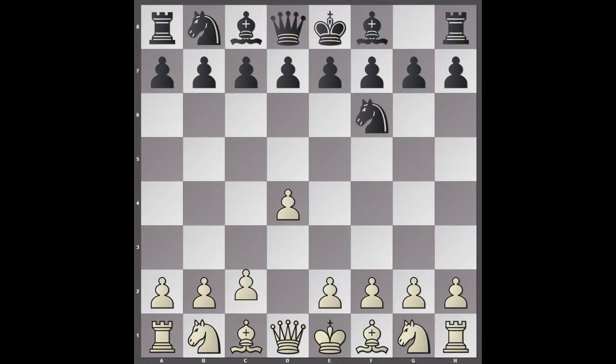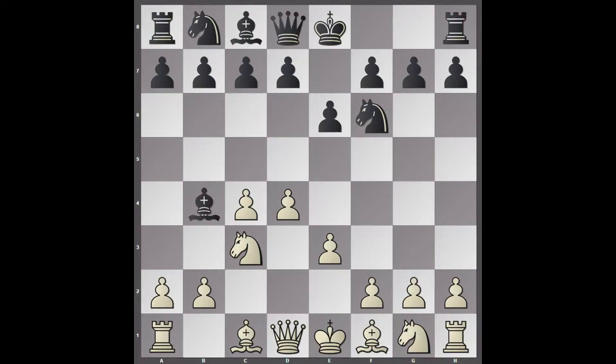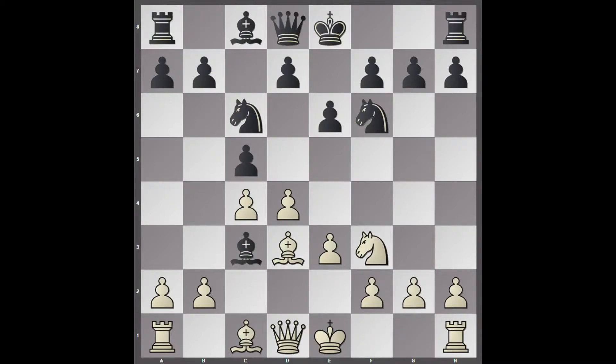We have a Nimzo-Indian opening on board here. Let's get through the book moves. Bishop takes c3, b takes c3. White has gained two bishops, but in doing so the pawn structure has been weakened. Also note that black's dark squares are a bit weak now, since it no longer has the dark-squared bishop.